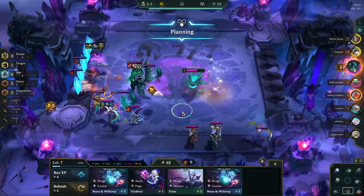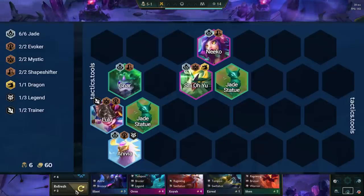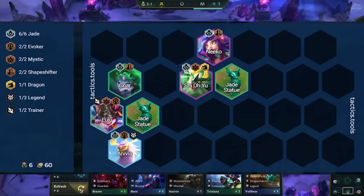The build is a little flexible as we have a couple of free slots, but here are the core units for the comp. Anivia is our main carry. Nara and Niko are in there to be tanks and to give us 3 Jade. Shiyou is in there as a secondary carry and to give us 6 Jade. Lulu is in there to give us Evokers and Mystics. We have 2 extra slots at level 8, and what you add in depends on your augments and what the rest of the lobby is playing.